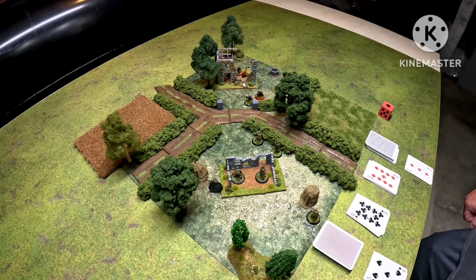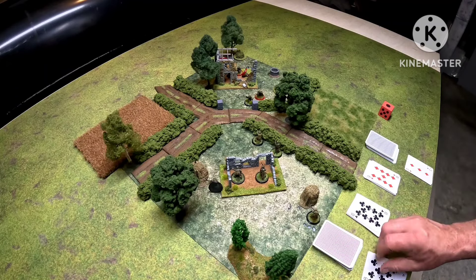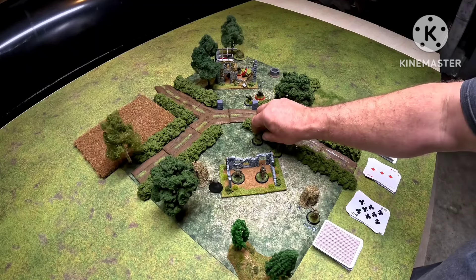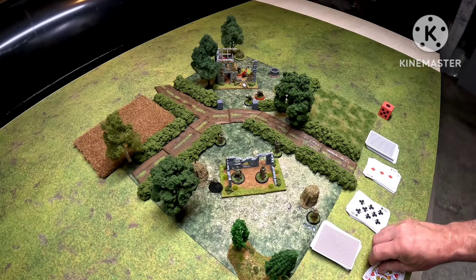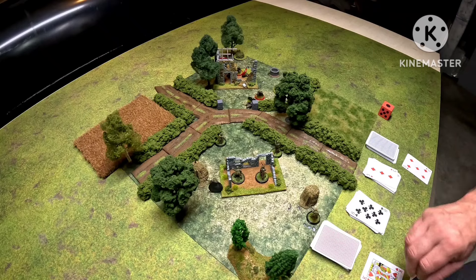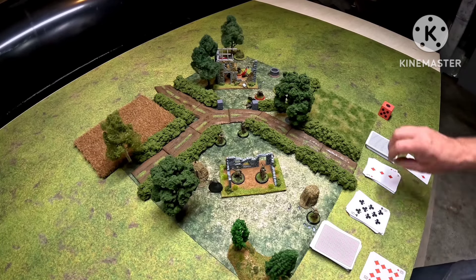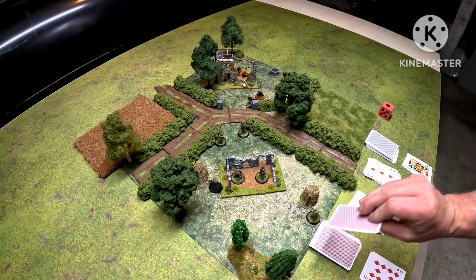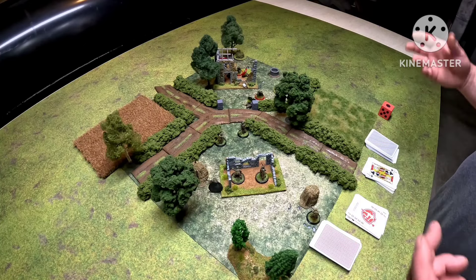Let's pull a card for the Americans — they've got eight actions. This game might be over soon. I move this guy to soft cover and he fires at the commander — single shot, king and a five. Commander definitely goes down. I move the next guy up to the hedge, he fires at the guy in the building — ten, pulls a jack, beats it. Then the other guy fires — joker — end of phase.